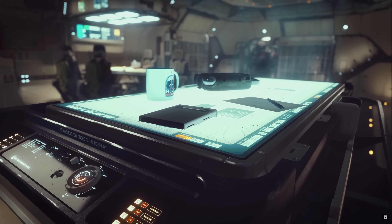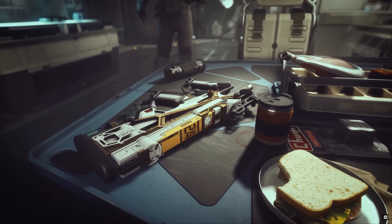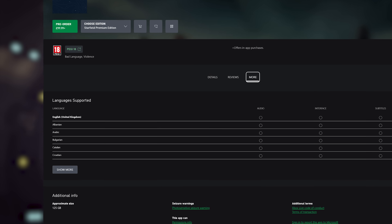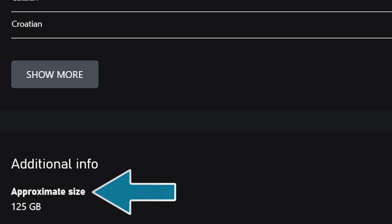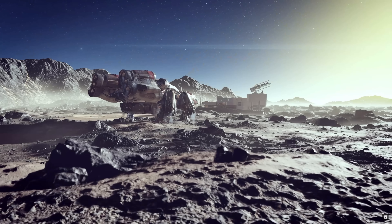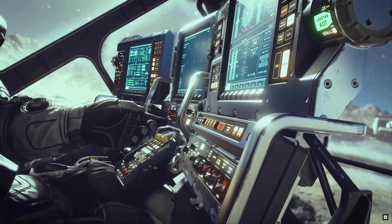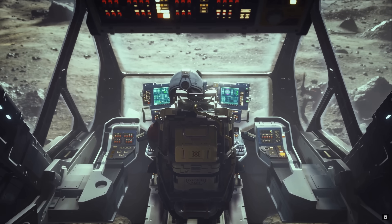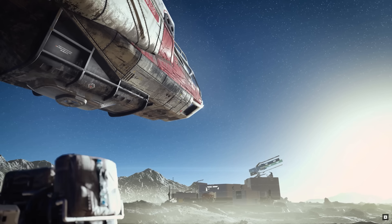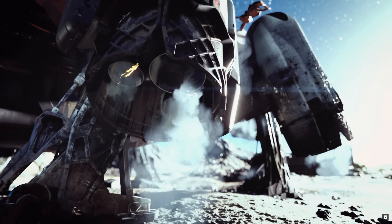We finally have the file size needed to install Starfield, and while not absurd, it will stretch some gaming systems to their absolute maximum capacities. According to the Xbox Store, Starfield is weighing in at a hefty 125 gigs, and this will stretch even further with future updates like the first story expansion, Shattered Space. This could cause dilemmas for Xbox Series S owners, as the standard hard drive is just 512 gigs with 364 gigs of usable space. With the game going live in just under two months, it might be a good time to do some inventory management and, if needed, install a beefier hard drive.